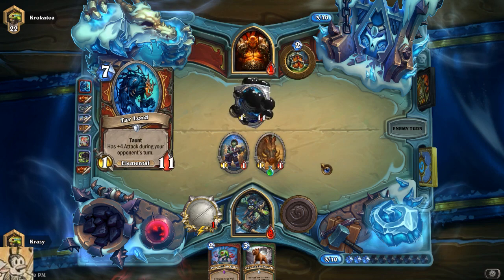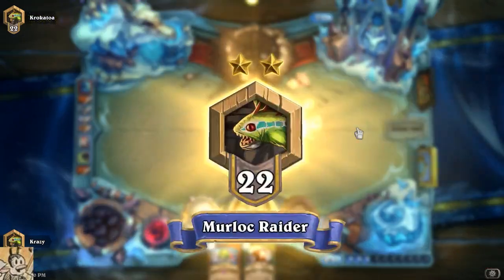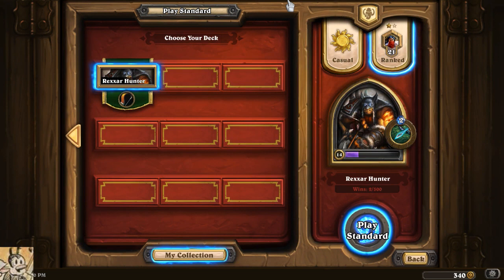Is he gonna concede, or am I gonna be able to build another beast? He doesn't concede because — oh wait, if you hear a pirate... I still have lethal from the weapon. Alright, but there we go — we got to see Deathstalker Rexxar, we got to build a beast, we got to see all the things. That's all I wanted right now. Excellent.